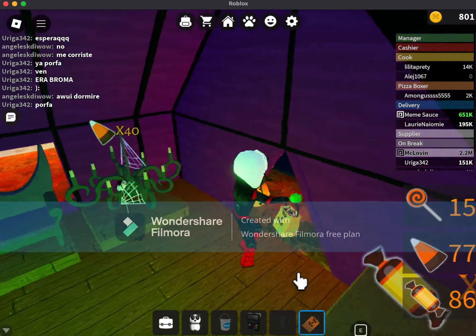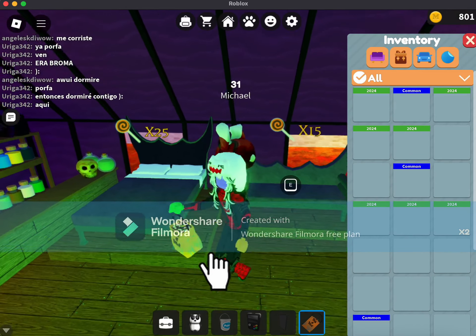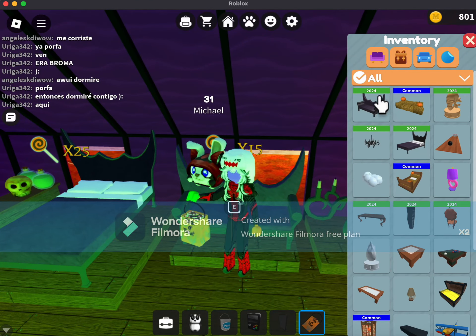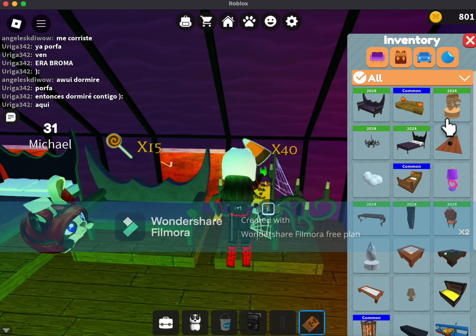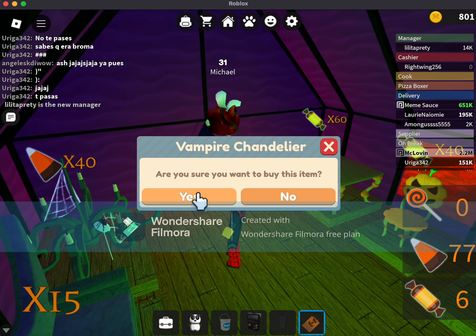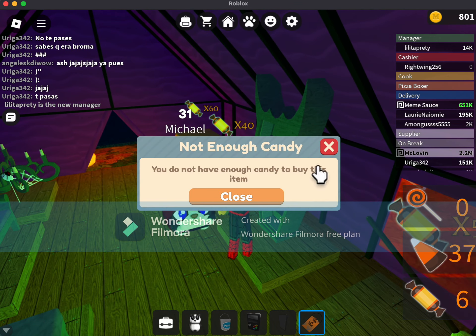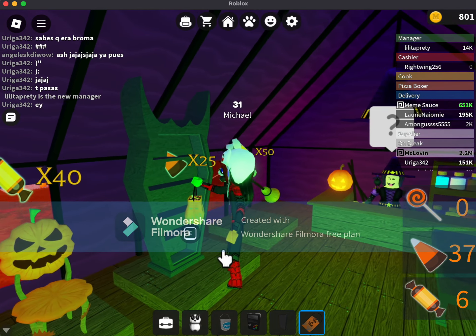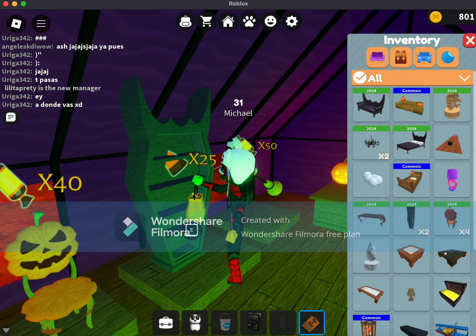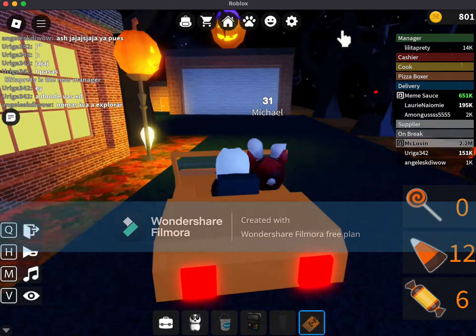We're gonna go buy the items we can buy. Here's the vampire couch. Oh, and there was also a maze event, and this is the trophy you can get by playing. The next thing we're gonna get is this vampire chandelier, followed by the pumpkin chair — but I don't have enough candy, so let's just get this vampire bookshelf. That would be all for today's video, bye guys!